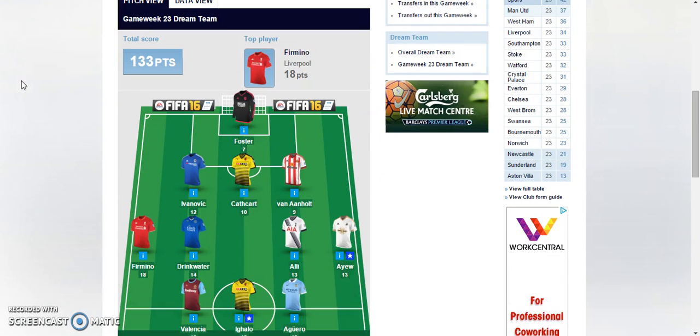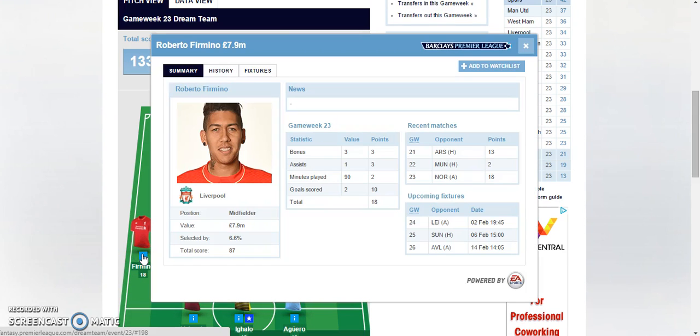Roberto Firmino is the player of the week, top player, because he got an assist, scored two goals and therefore got the three bonus points, getting a total of 18 points. Great result for him, great result for Liverpool because although they conceded four goals, they actually scored five. So it's not too bad a result for them.